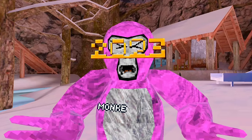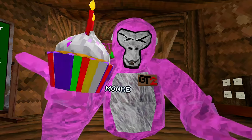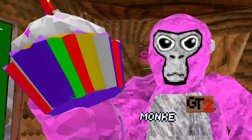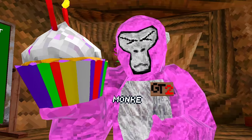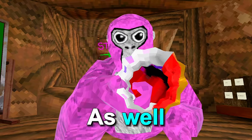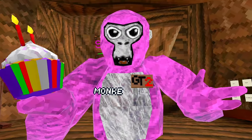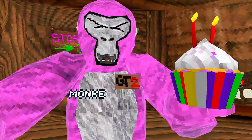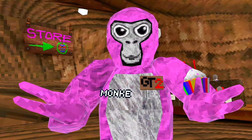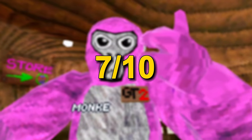Now let's move on to the 2023 cosmetics. First we got the GT2 Bag, and along with it we also got the Cupcake. The cupcake is really cool — it looks like something you'd get with a birthday cake. At the time it was Gorilla Tag's birthday so it makes sense. You can also eat it, so it's got its own mechanic, and it stays empty as well. This is pretty much a cosmetic that would cost something but it literally costs nothing — cupcake will be getting an 8 out of 10. The GT2 Badge is again just an OG cosmetic like the GT1, but it's got a bit more color, so I'm gonna give it a 7 out of 10.